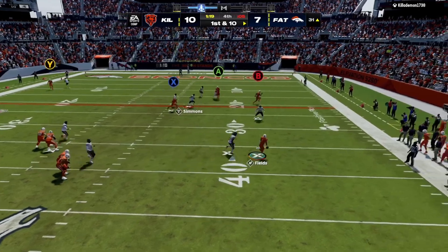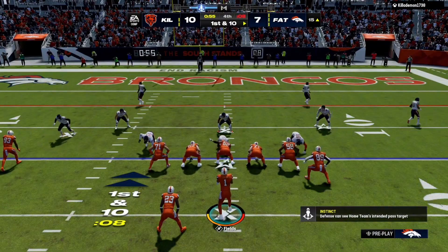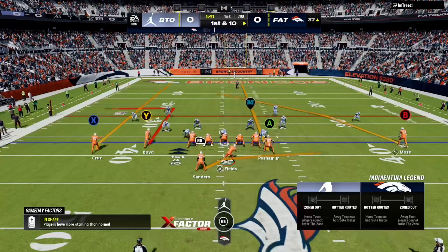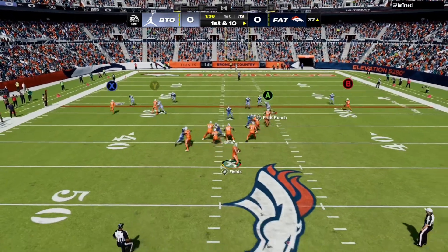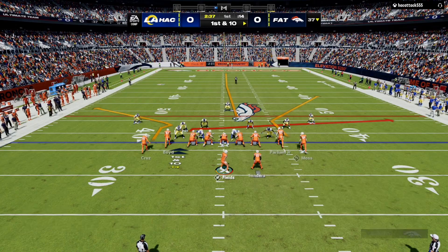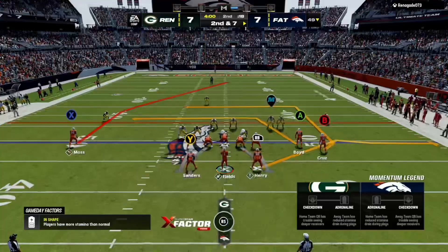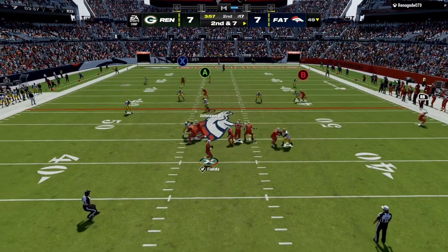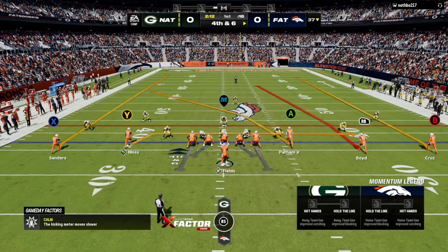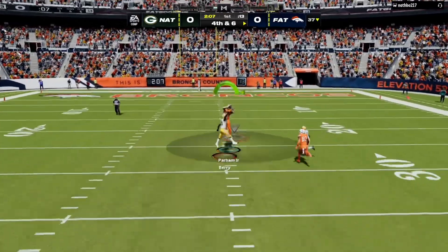All eyes on Fields, flushed out right — all three timeouts still at their disposal. Here's first and ten now. Fields escapes the sack, flushed to his right and throws. Here's Fields — he's going to rifle one deep left side, touchdown! Fields again — caught inside the 30. He rifles this one deep right side. They go for it on fourth down — they snap it to Fields, he fires one deep middle of the field, it's caught!